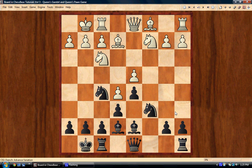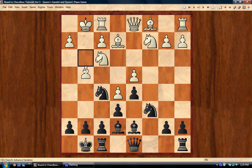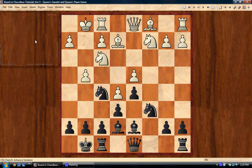Instead of rook e1, a very aggressive player might play g4 — this is played pretty frequently. You can go to either spot with the knight; going to h6 is a playable move, but I would just recommend going to h4.